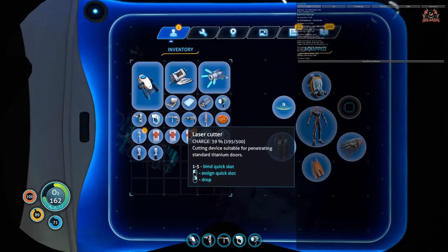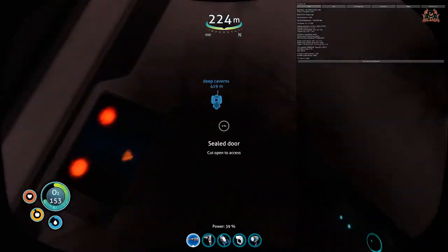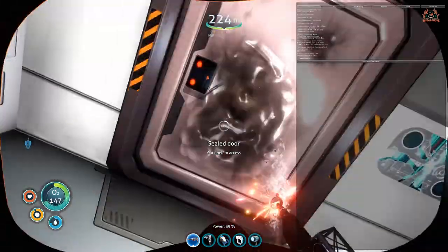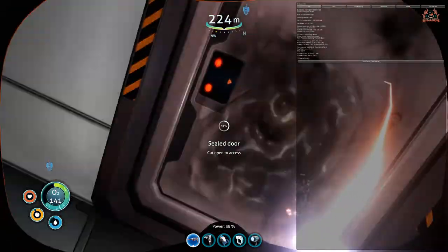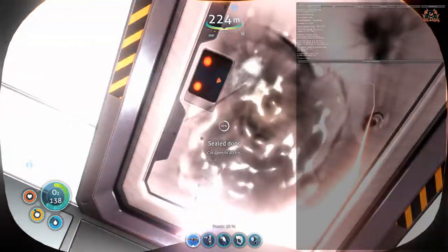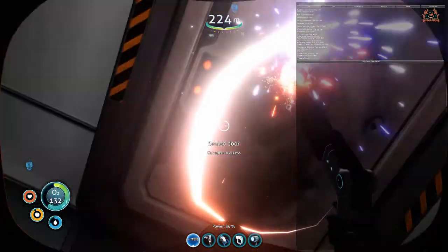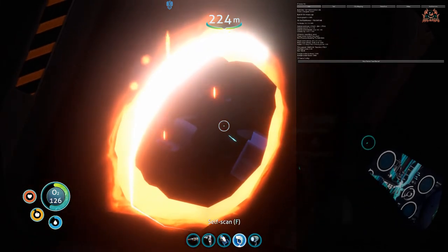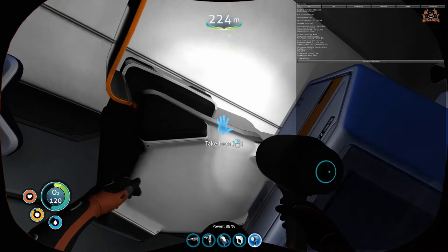Here's a door where you can get back outside to the Sea Moth and recharge. I'm fitting my laser cutter — my cutting torch — and we're going to cut through that. It takes a little while. I've got the high-yield tanks from the Subnautica crafting tree. Once we're through, we can say we've completely checked out this wreckage, then it's on to getting the still suit.